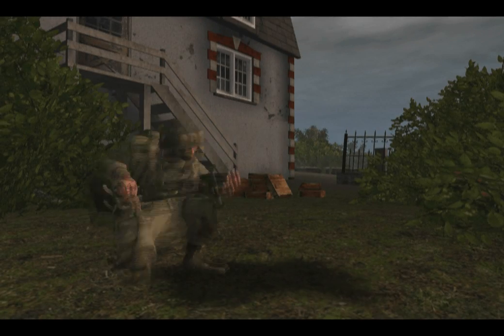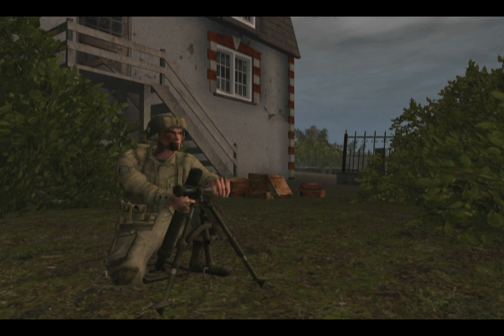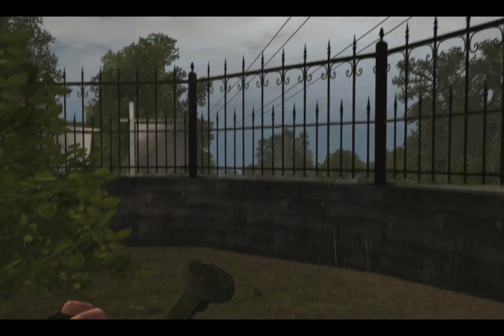Mortars in Darkest Hour are carried, transported, and operated only by a designated mortar operator. Due to the mortar's weight and bulk, you cannot sprint, go prone, or climb over obstacles while you are carrying it.